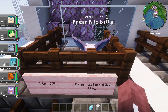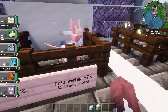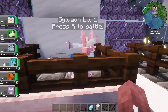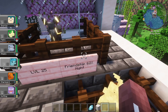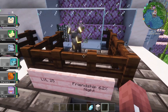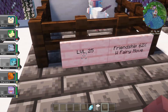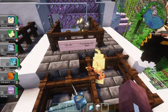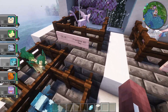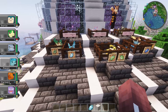Espeon requires a friendship of 62 and must evolve in the daytime. Sylveon requires a friendship of 62 and must have a Fairy-type move learned. And Umbreon, like Espeon, requires a friendship of 62 but must evolve at night. Make sure these Eevees are at level 25, or you're gonna end up with a lot of wasted time trying to get that friendship up.